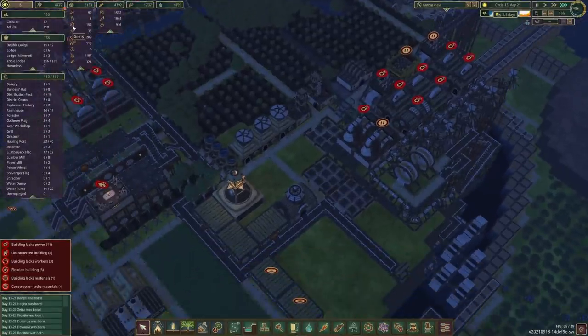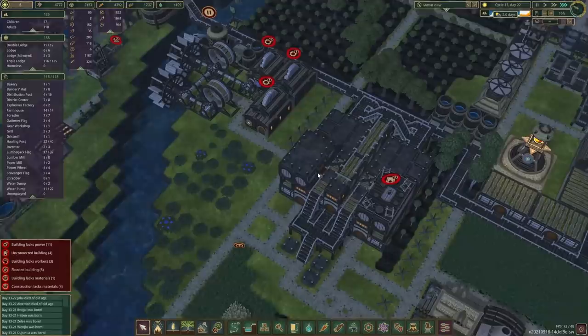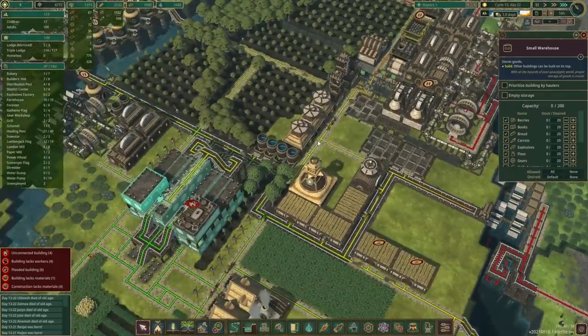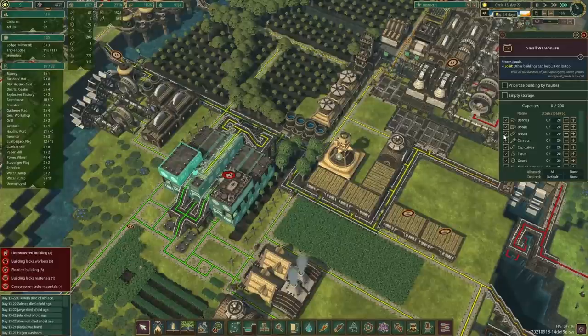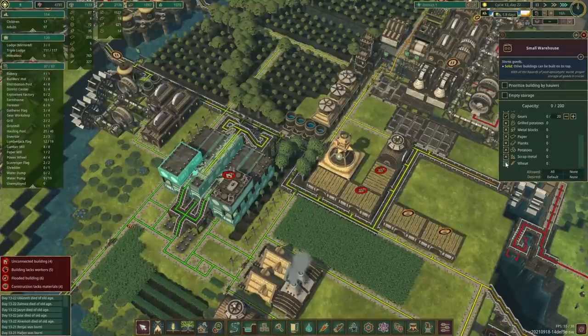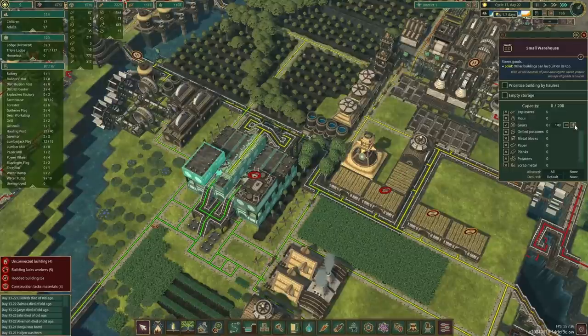What I was thinking is also giving different warehouses different priorities. So let's say we don't want more than 200 gears - this warehouse over here is going to be the only warehouse that will accept gears.